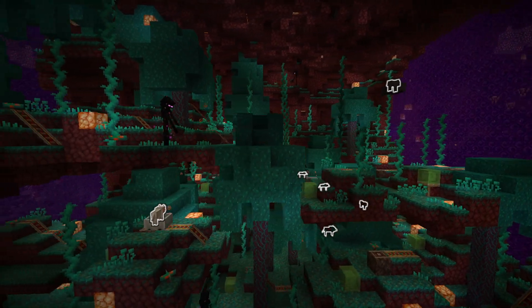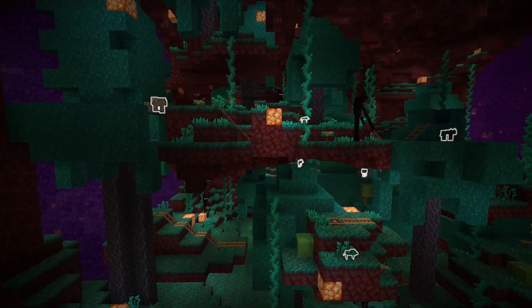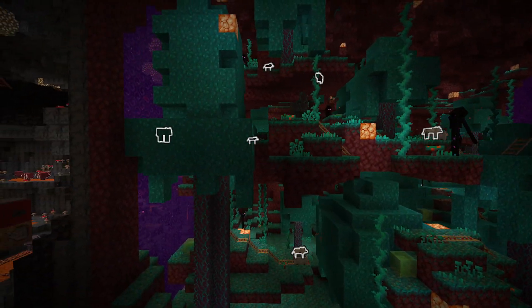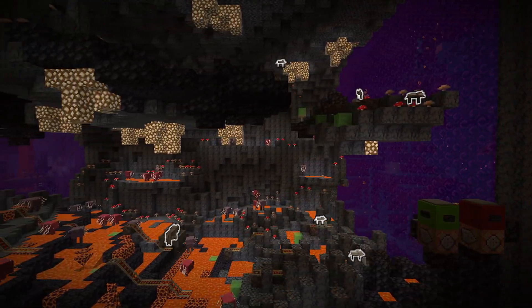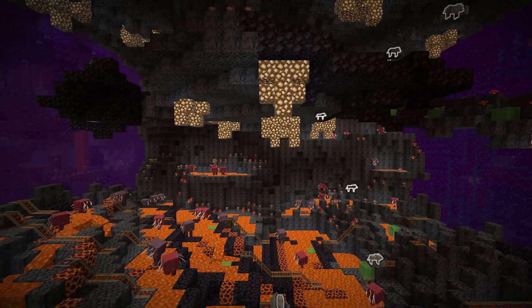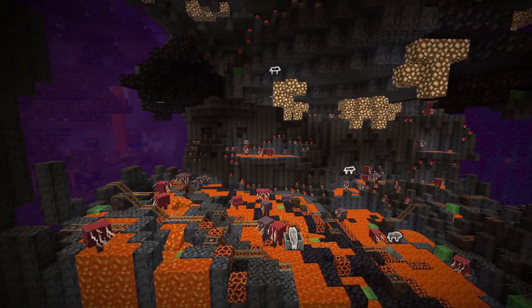Then we go into the warped forest with endermen all over the place taking blocks out of the biome, followed by the basalt biome where you can see all the layering going on, all the striders, and there's an island on the top that you'll see later.